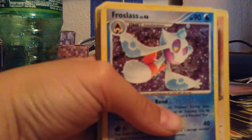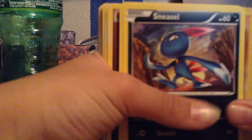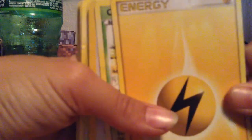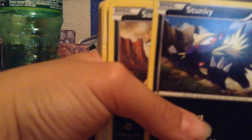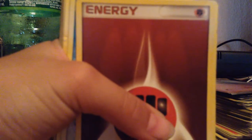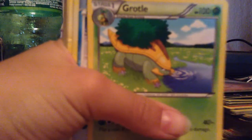Ledian. Froslass. A Sneasel. A Feebas. A Cubone. A Vespiquen. A Lightning Energy. A Carnivine. A Doduo. A Pumpkaboo. A Stunky. A Sandile. A Fighting Energy. A Grotto's Hall. A Cascoon.